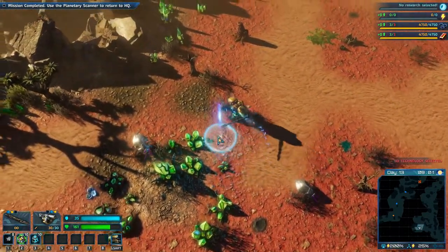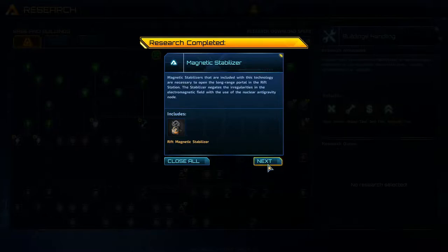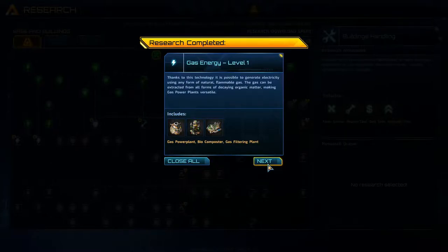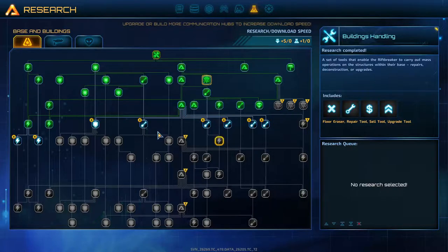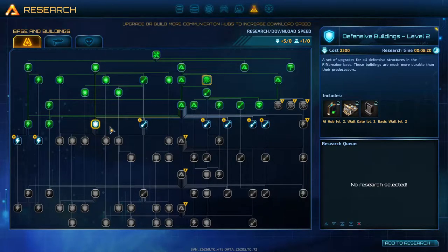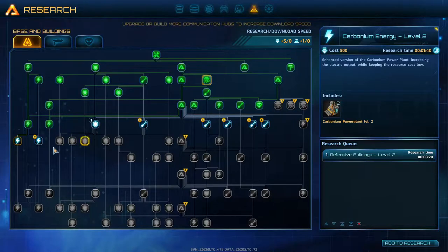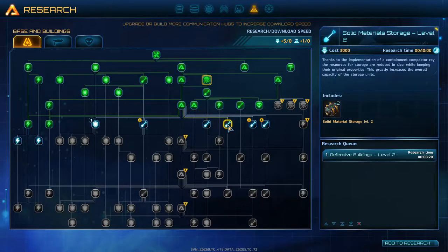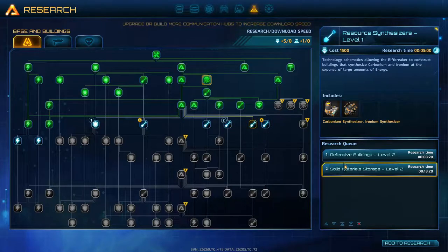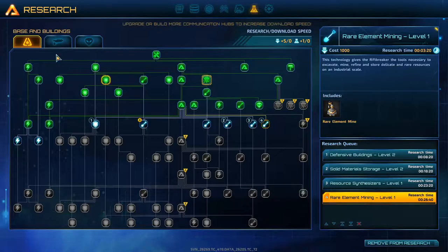The technology queue is idle - select new technologies for development. Research completed. Available options: rift magnetic stabilizer, gas power plant, biogas, biocompostor, gas filtering plant, component and iron factories, area hub level 2, carbonium power plant level 2, iron plants, liquid material storage level 2, material storage level 2, carbonium synthesizer, rare element mine. Let's add the rare element mine to the research queue - I want that first.